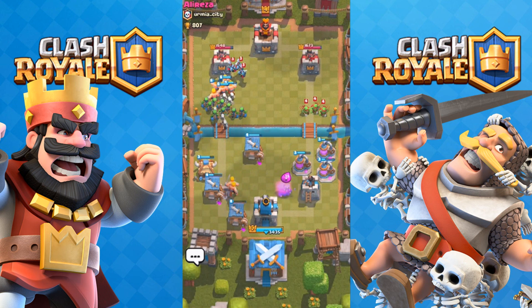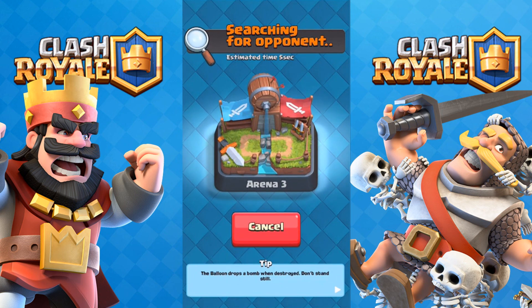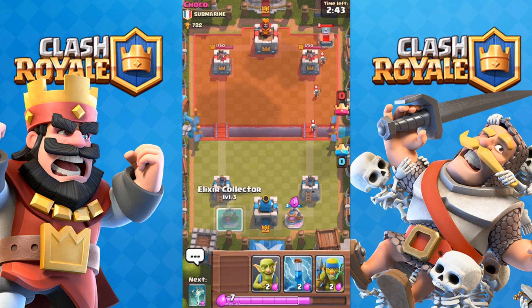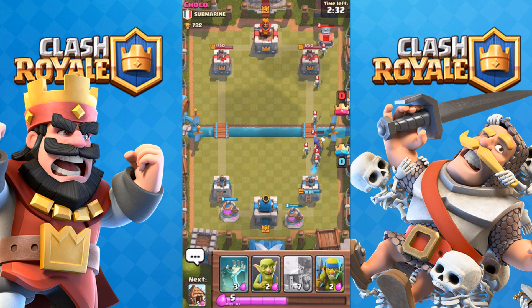Look how many troops that is — if I had like two more seconds that tower would have dropped. I need to start my push a little sooner, so this time I'll start around 1:30 instead of one minute. The guy had a lot of good splash towers. The zap is so good against these lower-level players that just try to spam your troops.